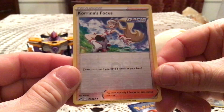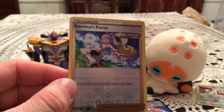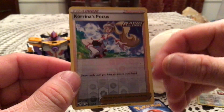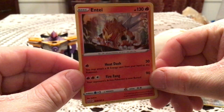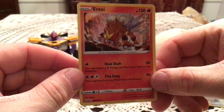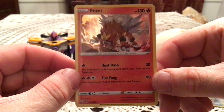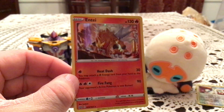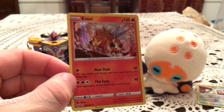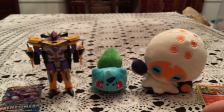Reverse is a Kyrinus Focus, an uncommon trainer, number 128 — duplicate unfortunately. The Rare is an Entei Holo, a very awesome holo because that is some fantastic artwork. That is not a Pokémon you want to be fighting when it looks like that. I have no hollows missing for this set, so it's a duplicate, but at least a holo.